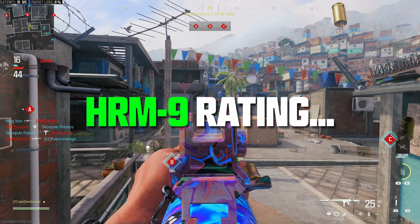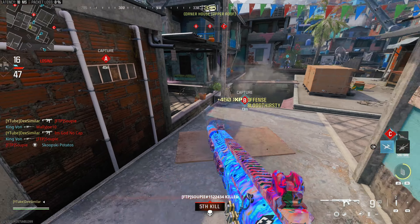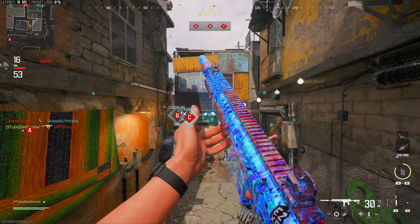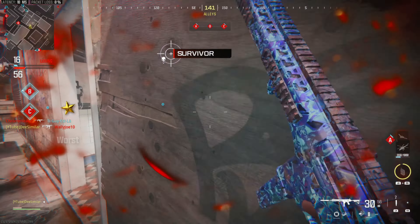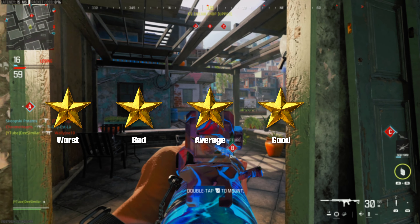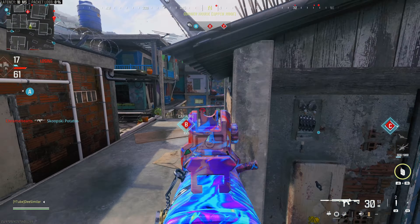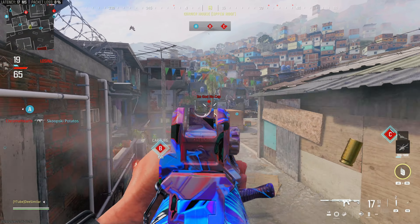That brings us to the HRM's rating out of five stars. This weapon felt great from the start without any attachments equipped whatsoever, and a lot of the traits I love about this weapon — its consistency, its damage output, it's easy to use — all of those are validated by the HRM's strong base stats. So this is easily a four out of five star weapon. It is very very very good. It fills in the gap that the Striker SMGs failed to fulfill. Although the Striker 9 is much stronger with its buff it got in the season one reloaded update, the Striker 9 still has some wonky recoil that I'm not much of a fan of.